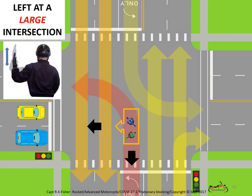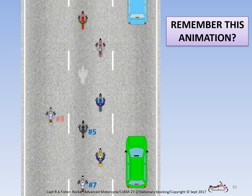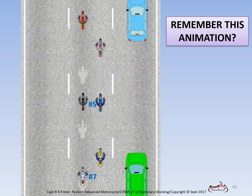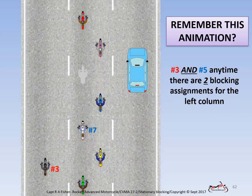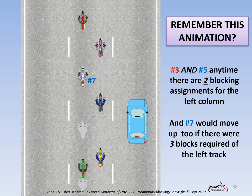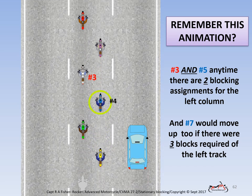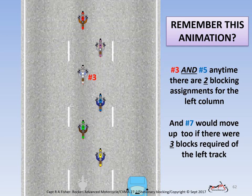Before looking at the example of deploying all three blocks, let's revisit a previous animation. All blocks to the left and opposite direction are performed from the number three position. As riders move up to fill number three vacancies, each in turn can take a blocking assignment. At a large intersection where one might block opposite direction traffic and two block left, there's no limit to how many blockers may be needed. This works identically for number four — or, with no VIP, the number two position — for any blocks needed to the right. Let's look at all three directions being blocked at the same time.